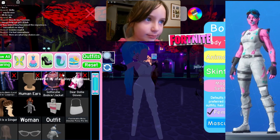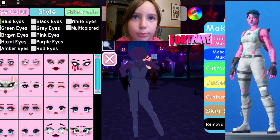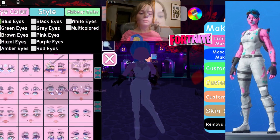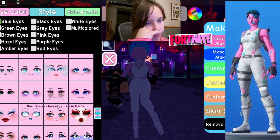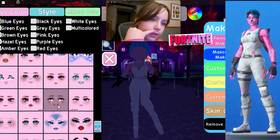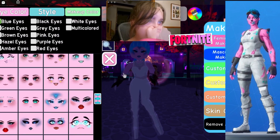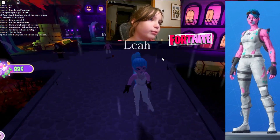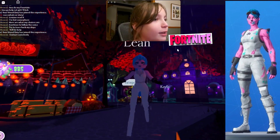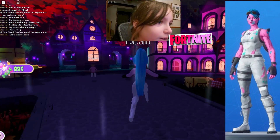Now we need a face. These blue eyes look pretty good but the eyes are ugly, so let's not do that. Yeah, this looks good! This is our first outfit complete — the Gold Trooper outfit is done!